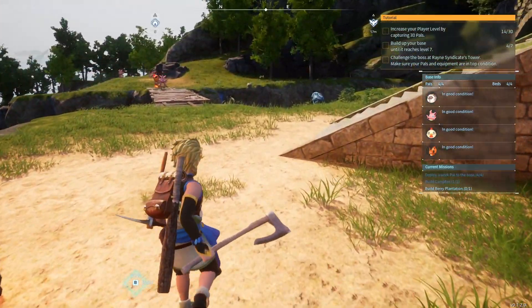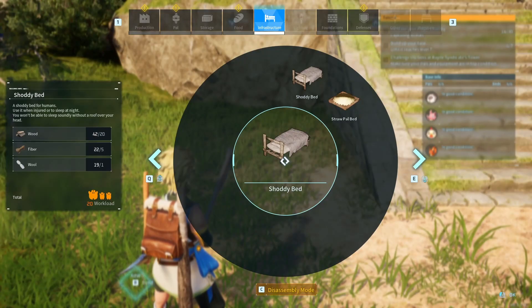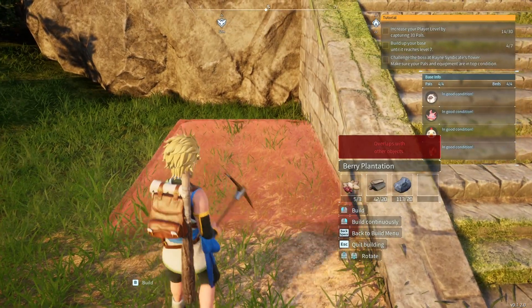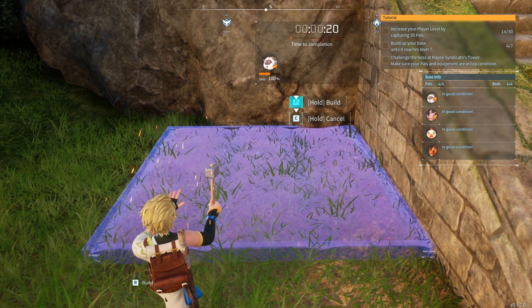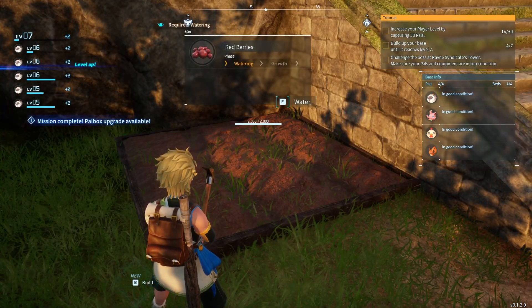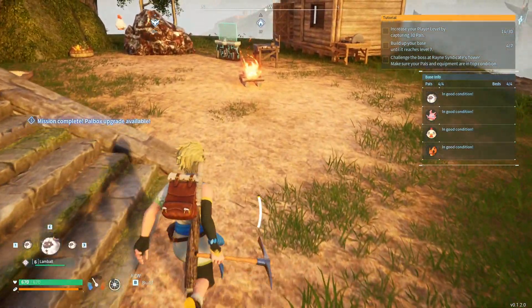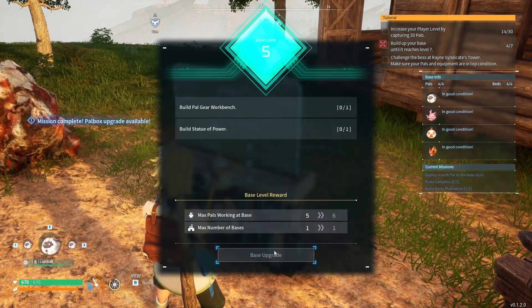Let's get a berry plantation made. Insufficient materials — we need some more stone. All right, now we have our plantation box, plants, and some berries planted. I do not want to have to do the watering myself, so we're going to go find a water pal.